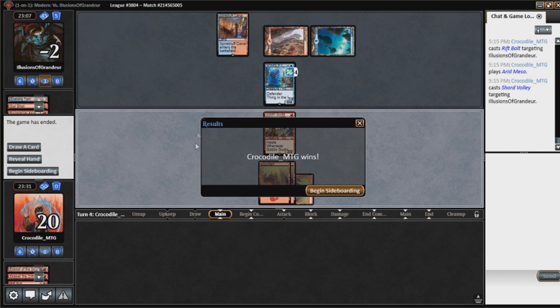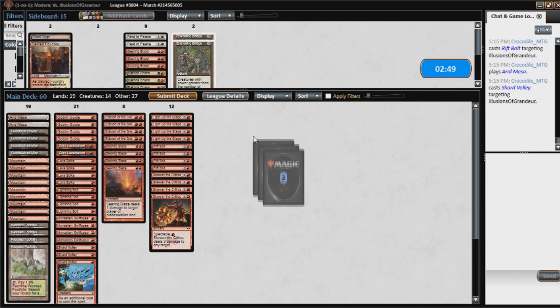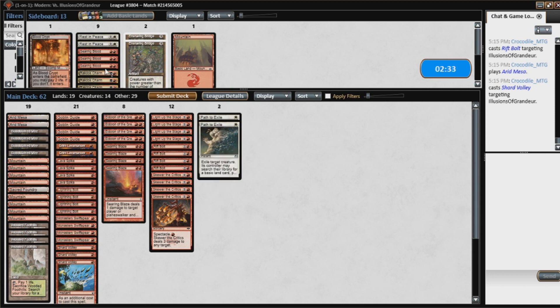On to game number two with this being the Phoenix deck. I think I want the Paths for Thing in the Ice — probably the Paths, not the Bridges. I want this Fiery Boundary and I'll cut a land for that, so that's just part of our mana base now.